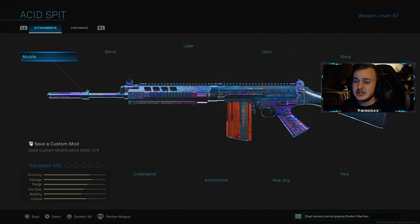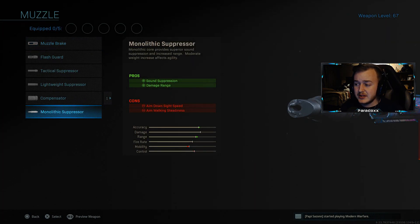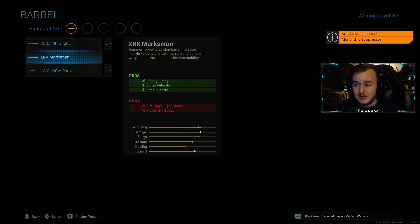For the first attachment we're going to be running the Monolithic Suppressor. The Monolithic Suppressor is going to help with damage at range and sound suppression. It's going to be very helpful at a longer distance, and as you can already tell the damage at range on the FAL is incredible. So the Monolithic Suppressor is attachment number one.